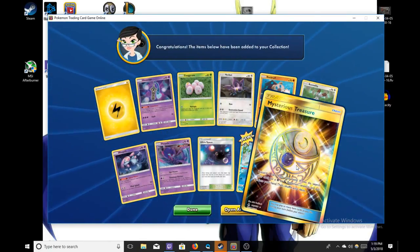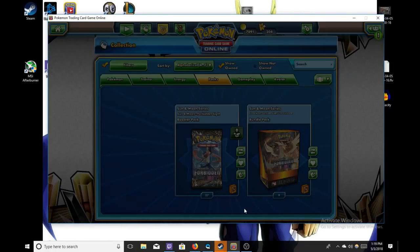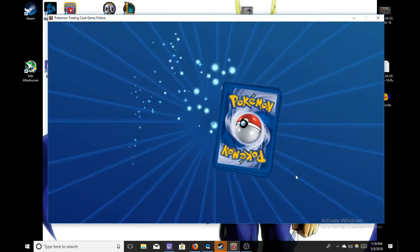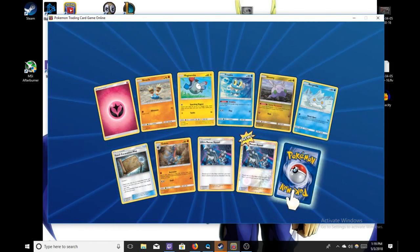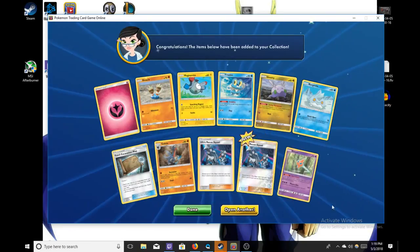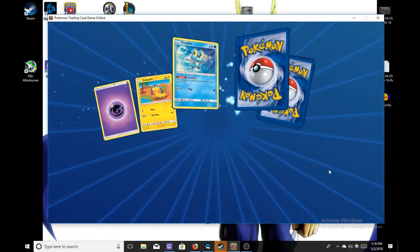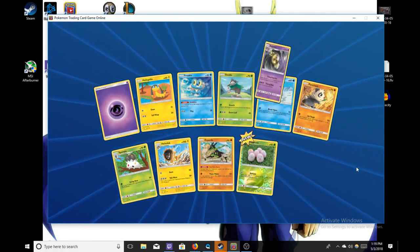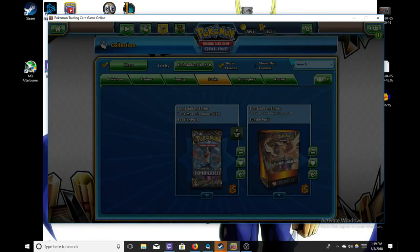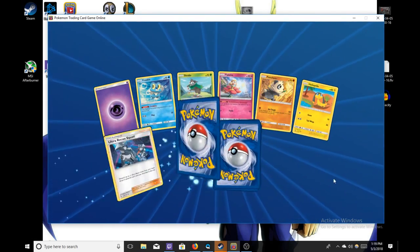Oh nice — Gold Mysterious Treasure, very nice, that's pretty. Somebody will want that for sure. We don't care too much about the bling bling, really. The most we go is Full Art Pokemon and reverse cards — there's no sense in having gold, it just looks pretty. We try to keep it practical. That new Aegislash is pretty good, but I really wish I would get a Malamar — that's not the psychic Pokemon I want.